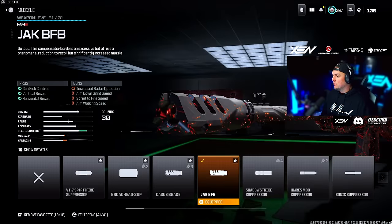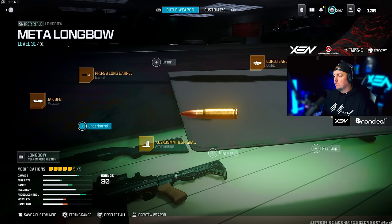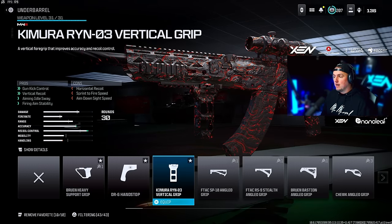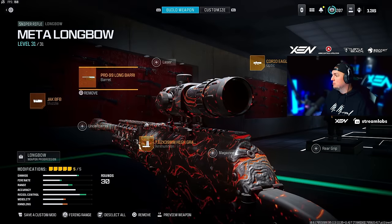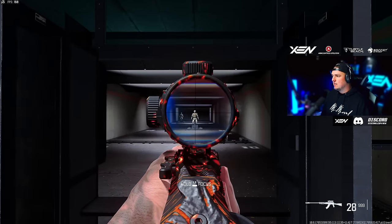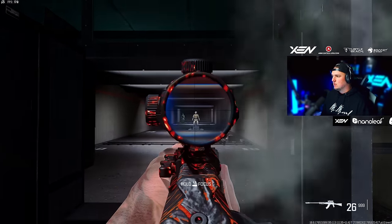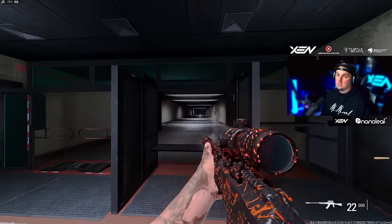For the Longbow we're going with the Jack BFB muzzle, the Pro 99 long barrel, High Grain Rounds — or swap those out for the Chimera Ryan O3 Vertical Grip if you prefer — the Corio Eagle's Eye 2.5x scope, and the SAM Quick Bolt. It does two shots to the head, and once the MTZ Interceptor gets nerfed you'll probably see people switch over to this.